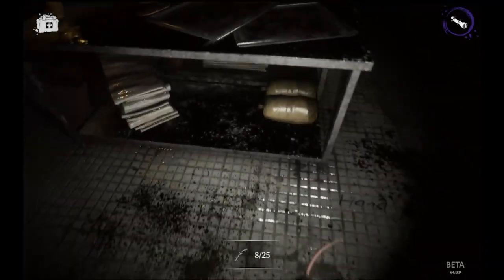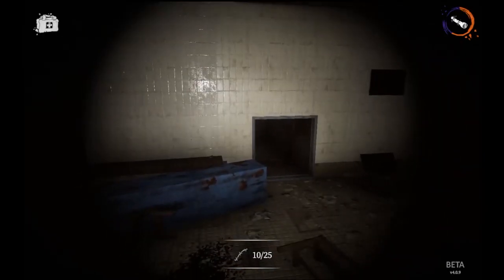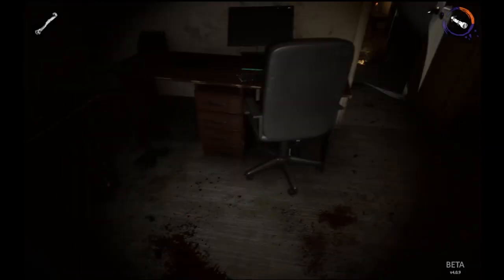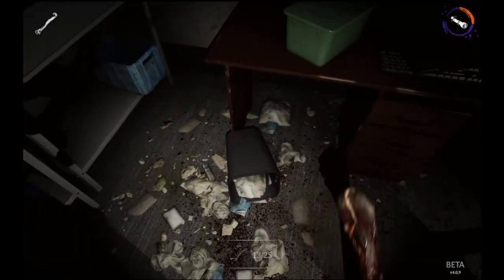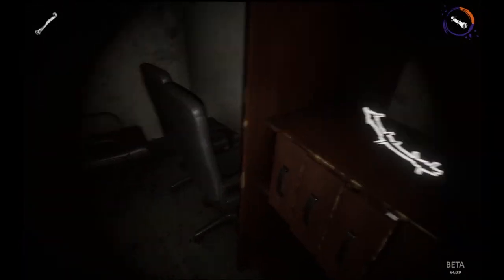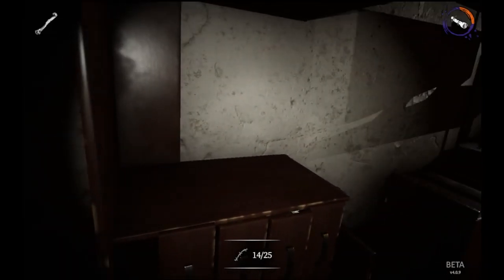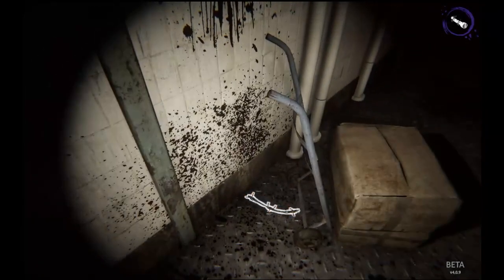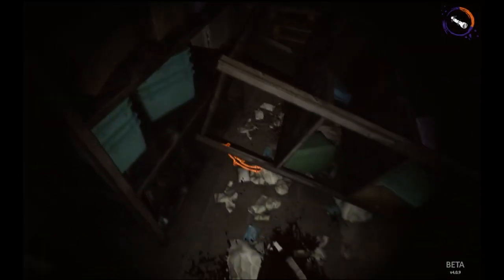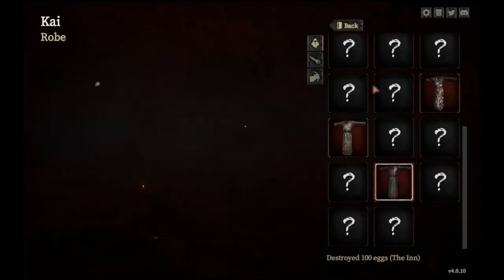As you leave the vent and head to the locker room, you're going to get another piece of barbed wire under the locker. In the east office, you're going to find your next piece hidden in this trash can. Then as you head into the east storage room, you'll find another piece of barbed wire on this shelf. Finally, on the second floor of the ritual room, right behind the sacrifice hook, you're going to find a piece of barbed wire.